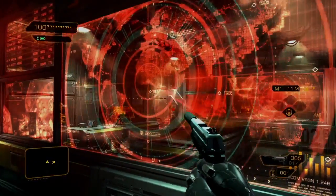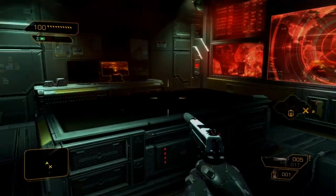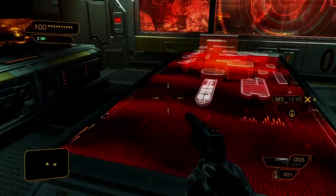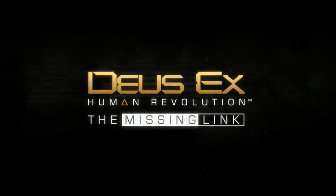Here it is — the CIC. From here, Adam should be able to complete his objective. Or will he? You'll have to play The Missing Link to find out what happens next. Because in Deus Ex, the choice is always up to you.